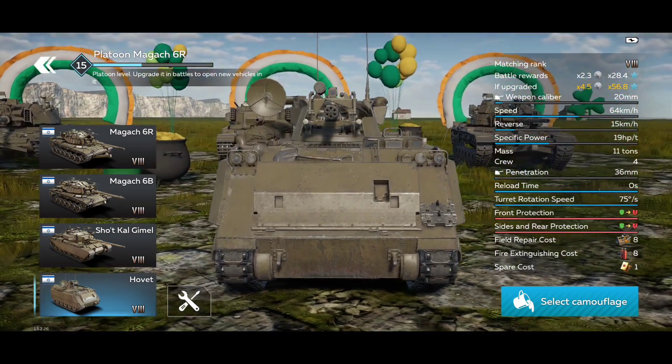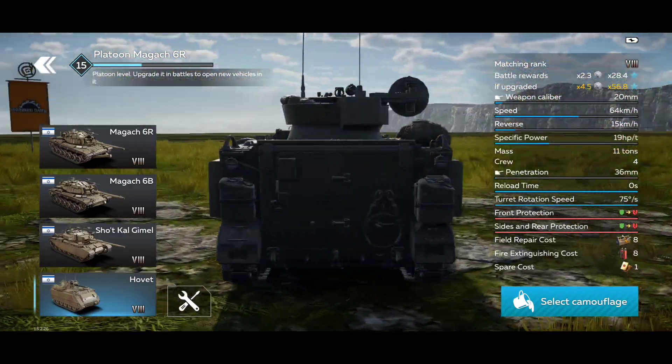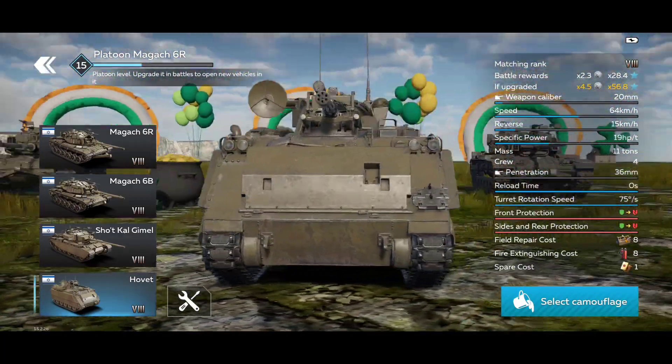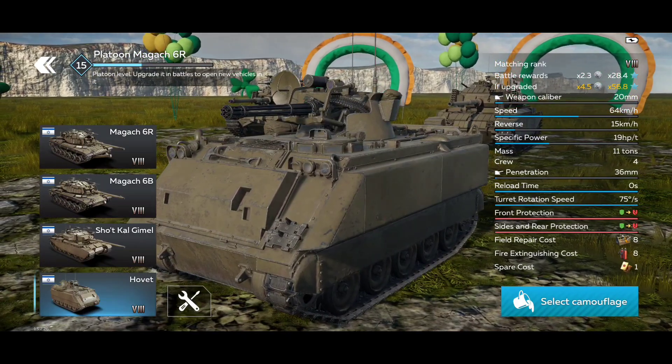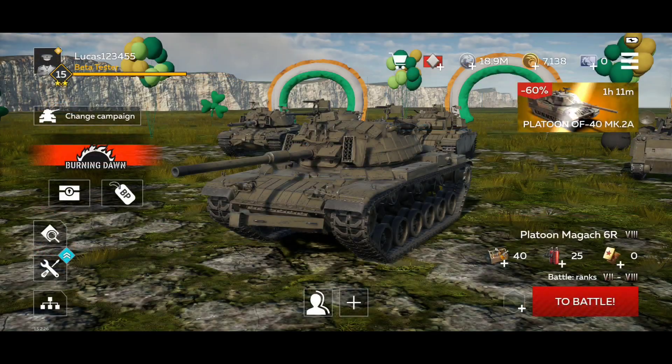And we have the Hovet, which looks very interesting. It's an anti-air vehicle based on the CM-25 chassis. Unfortunately, it doesn't have an ATGM box. But it's one thing to look at vehicles on paper — let's see how they work in combat.